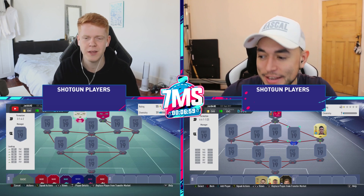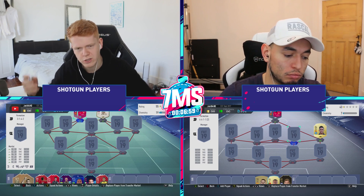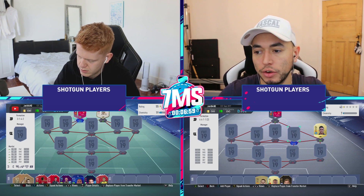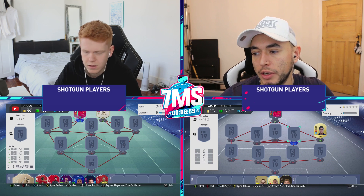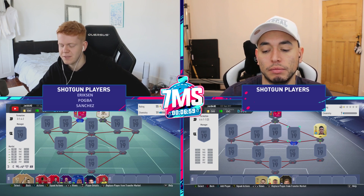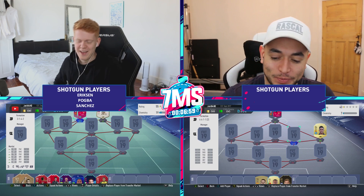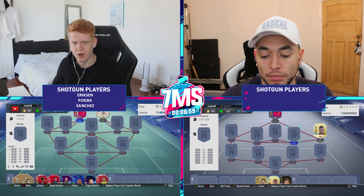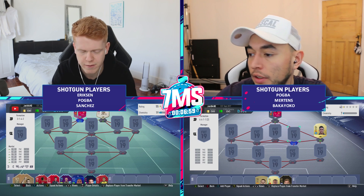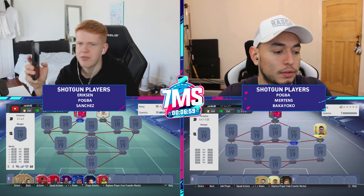I've been saying that for a while now. Right, we're going to write down some shotgun players. Let's do it. Oakley, who'd you like to shotgun for me, mate? I've got Eriksen, Pogba, and Sanchez. Oh, Eriksen, Pogba — yeah, they all work. That Eriksen one's decent. That's kind of ruined what I wanted to do, but that's what shotgun players are there for. For you, I'm going to say Pogba, obviously, Mertens and Bakayoko as well. Right, are you ready for the seven-minute timer? Seven minutes starting in three, two, one.